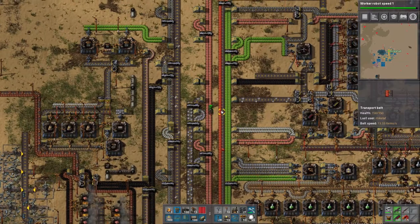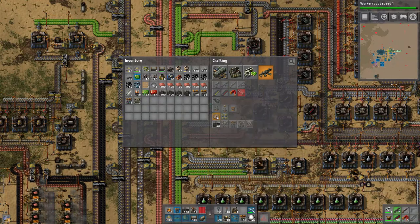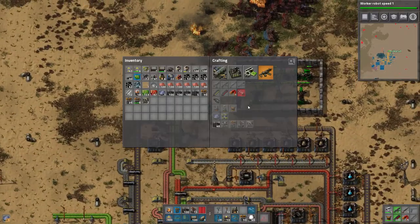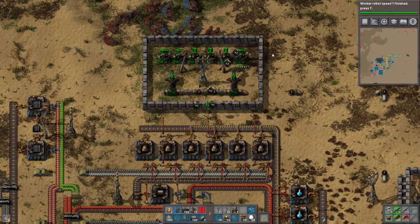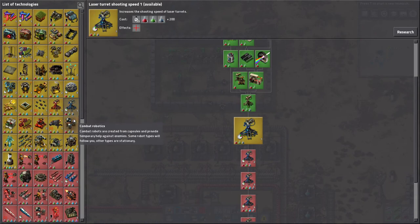There might be another base up there, I simply don't know. We want to fill up most of the slots. The worker robot speed is about to be done. You've been noticing how they're slow now - look at that, instantly faster! There's another level but it requires 400 science. It is an upgrade again, but we can't do it that fast. We have an issue there. Yeah, we're not going to do that. Maybe laser turret damage - laser turret damage would be a good upgrade. Concrete is also something we eventually need but I think we should go for the damage upgrades now.